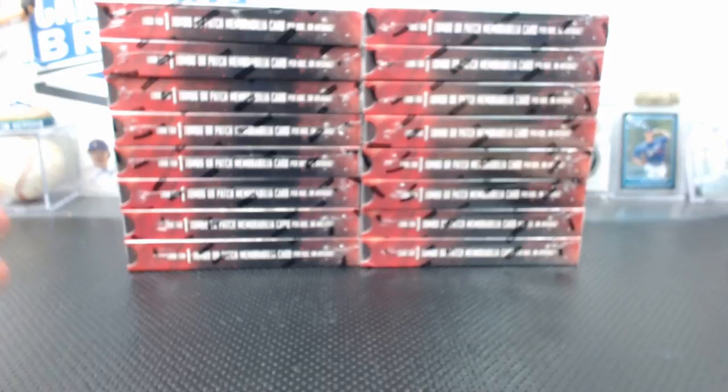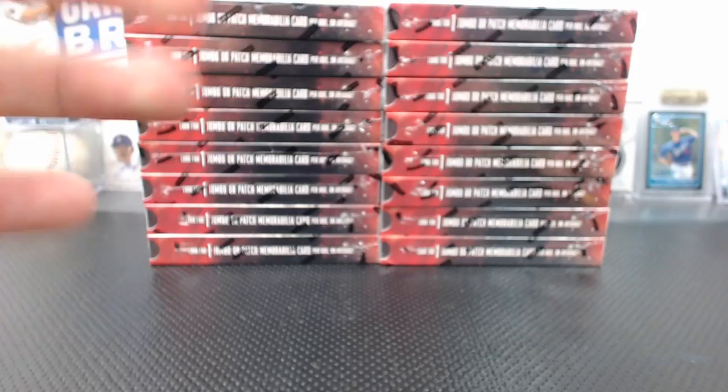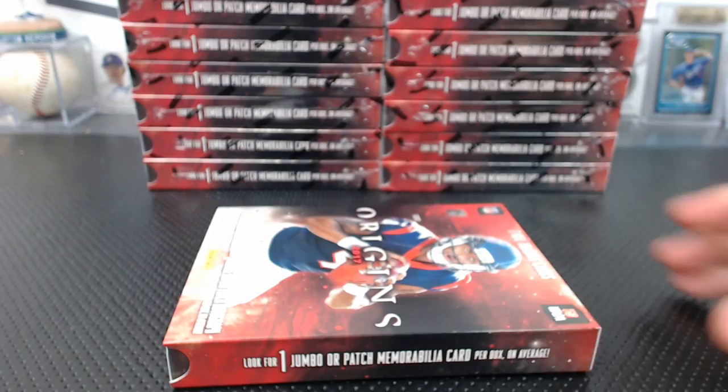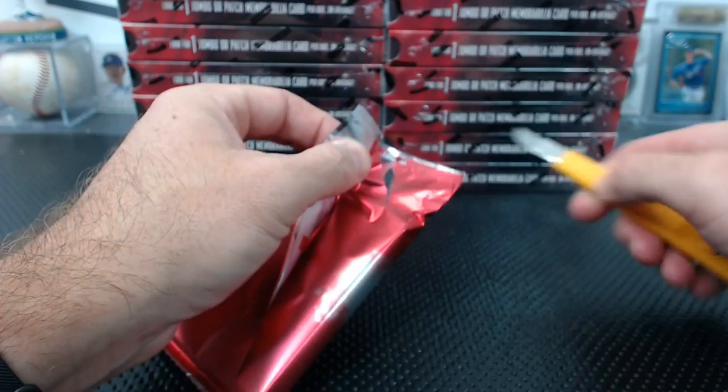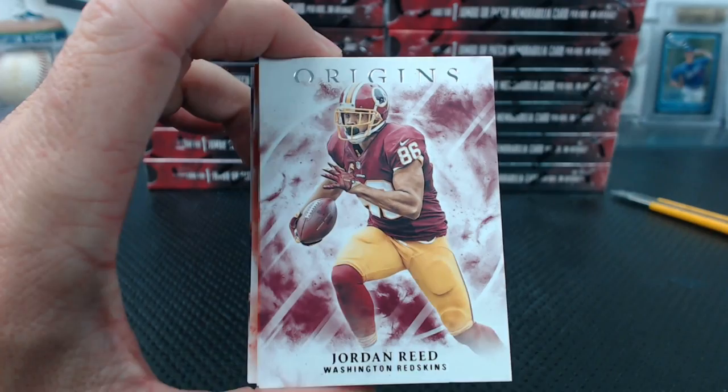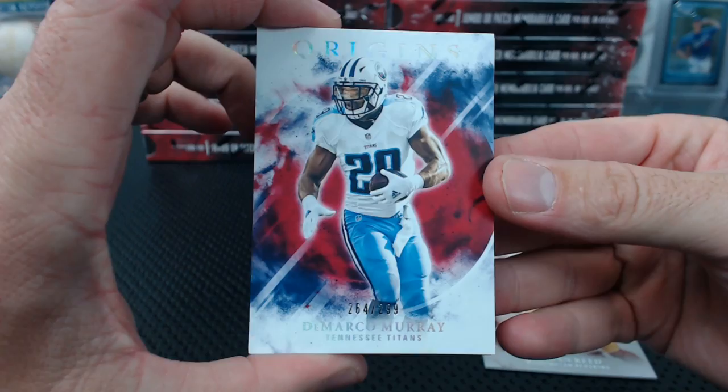Here we go. I forget how tiny the boxes are — they're very manageable. Oh yeah, that looks awesome. Design looks really good. Jordan Reed, DeMarco Murray numbered to 299, there's a Jordan Howard, and another numbered parallel — Devonta Freeman to 150.